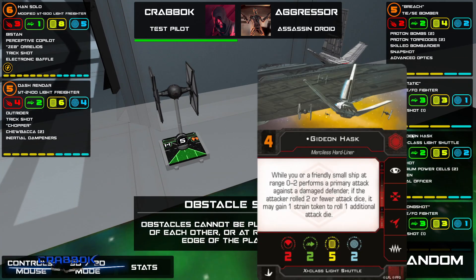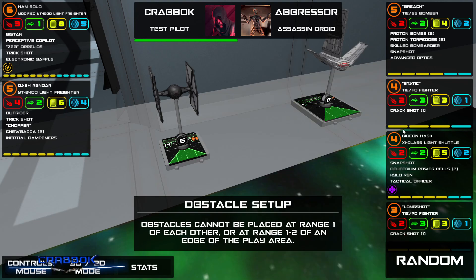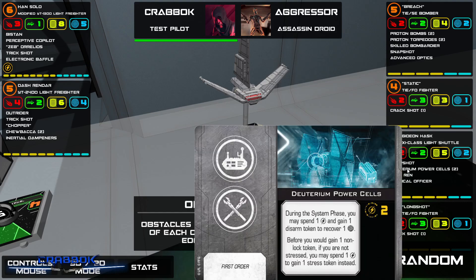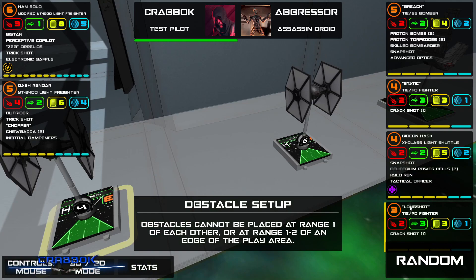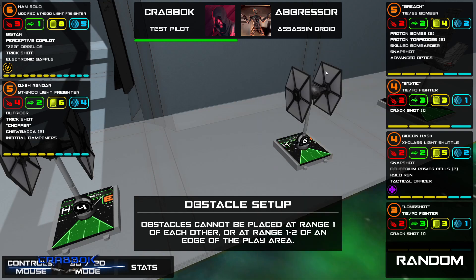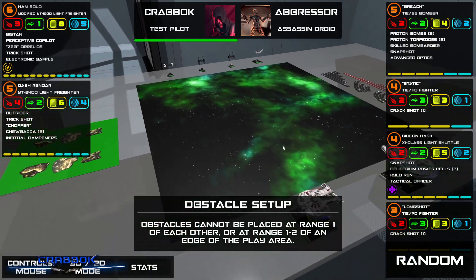Then we've got Gideon Hask. He's going to try to coordinate a little bit — it depends on what the AI does — but you've got the Tactical Officer to make that red coordinate white. There's Kylo Ren on there giving a little bit of force, putting that Dark Side stuff on. That could be really nasty combined with Static — coordinating to help him get a lock and focus, then turning everything into crits, which would be really nasty against big high-health ships mid-game once shields are down. We'll see how it works.